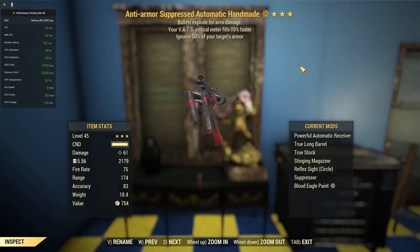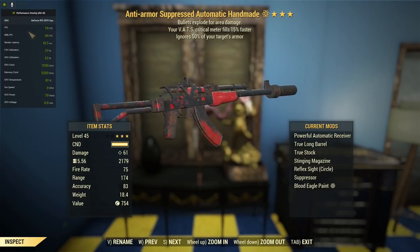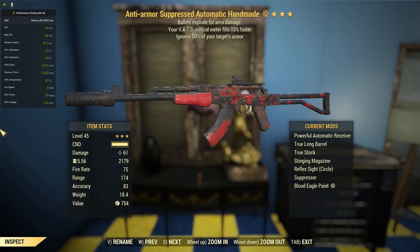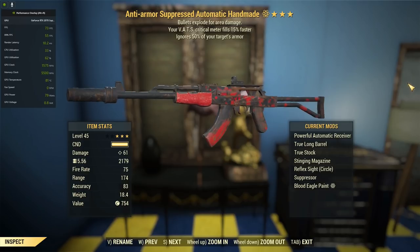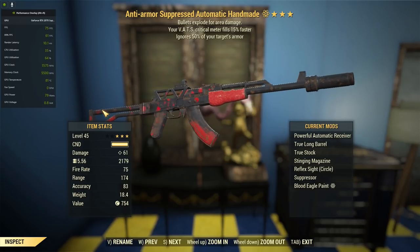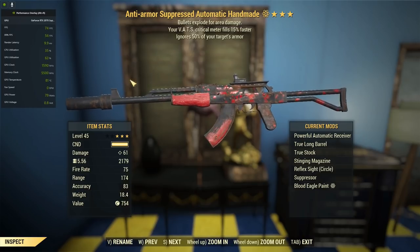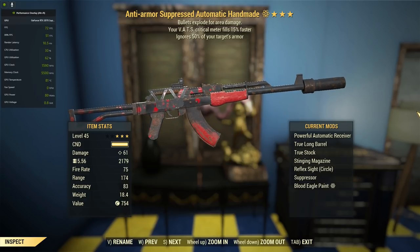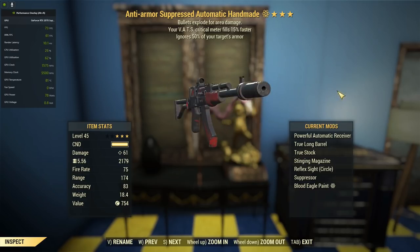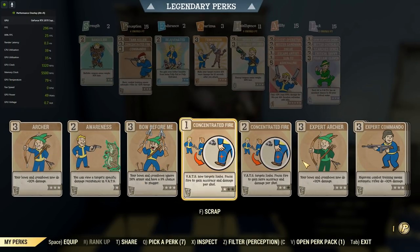Since the patch has just destroyed everything in terms of our damage, punching through the armor is actually a viable way of getting your damage up these days. So we'll be utilizing that, as well as Tank Killer for superior armor penetration, as well as the Stinging Magazine. Could go perforating, but there's barely any difference. I'd prefer to have the extra ammo capacity. This thing has the Blood Eagle paint on it — something you'd get from last season. We've got a true barrel and true stock for hipfire accuracy, as well as bumping up that accuracy stat to make our VATs efficiency better. We've also got the reflex sights for VATs efficiency. A suppressor is there for sneaking, because we're going to do this with a stealth commando approach.